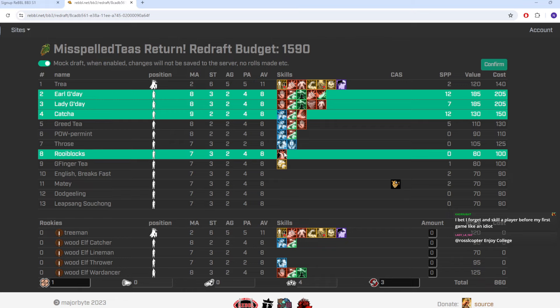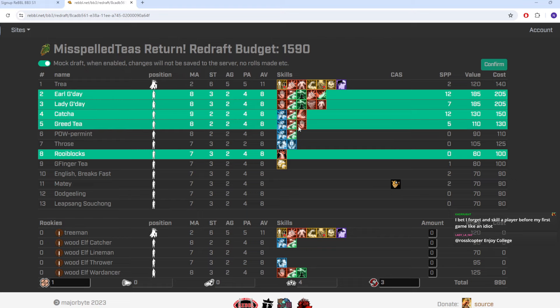We'll also redraft Rublox — that was the random skill I picked after the last game and it's the only good random skill we've taken. Even though we're paying 100,000 to keep them, their team value will certainly be 80,000 because of that random skill. And I think after that the only one we'll keep is Greed Tea — we did pay full price for Block, but a block catcher is nice to have around, even if they won't be a priority for the apothecary next season.